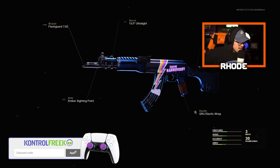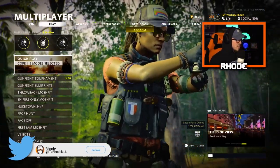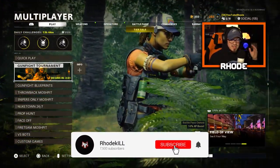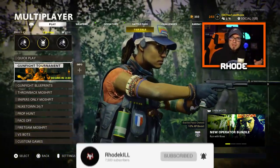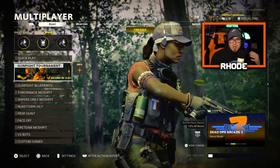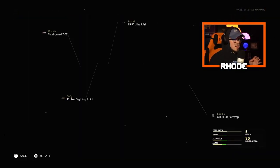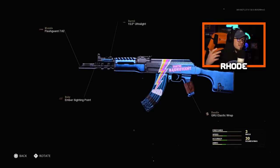YouTube, what it do baby, we are back with another one. This is what you get for winning the gunfight tournament here in Cold War. If you don't know how to do it, it says right here on the front of your screen — it'll say gunfight tournament and it says 'begins' and whatever your countdown timer is. Every time this resets out a couple minutes and if you lose you can come back and keep doing it until you unlock this reward.